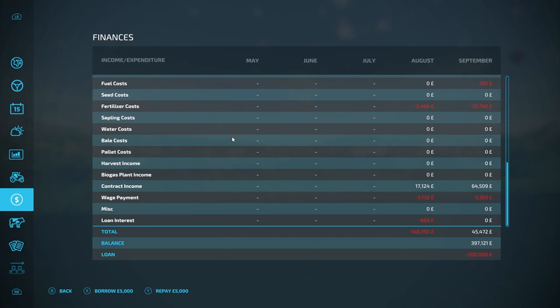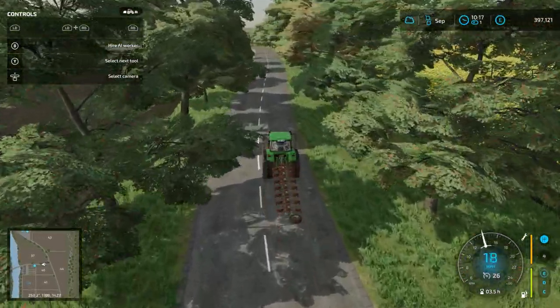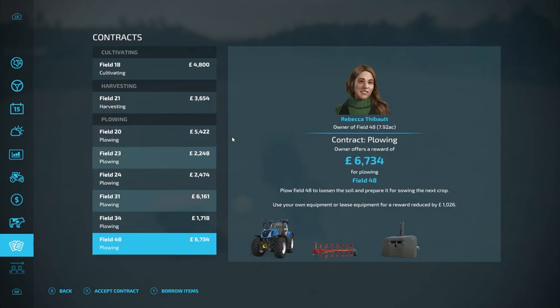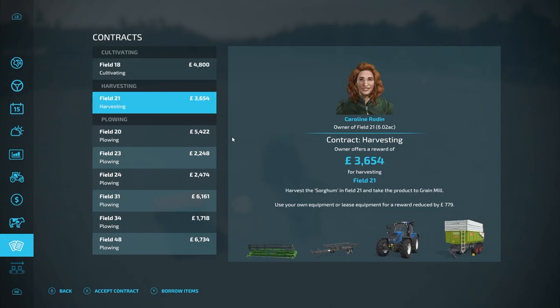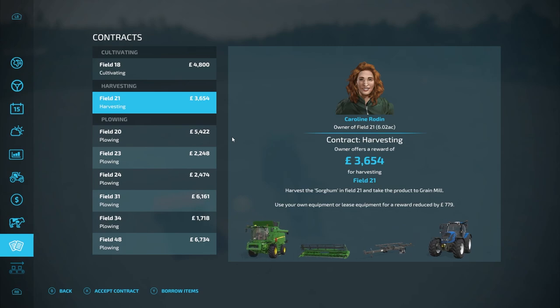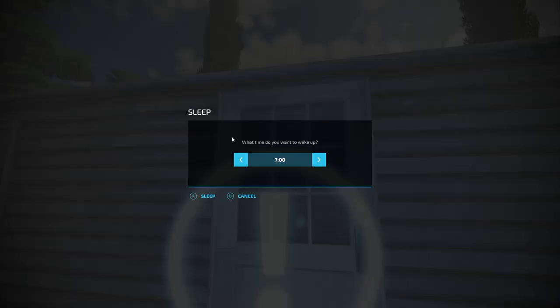We spent £5,393 on wages today, but made £64,000 just on contracts alone. Already we're £45,000 up on the day, which is fantastic — it's what we want to see. I think that's going to be it for our second month here at the Fearny Farm. Let's turn the engine off and look at what contracts are available. Mostly ploughing — there's harvesting and cultivating but I'm not going to bother with these. Harvesting can be quite time consuming too because you have to move the crops and drop them off, and the grain mill is at the top left of the map. I think that's it for today — let's go to sleep and see what arises tomorrow.